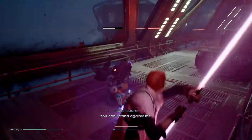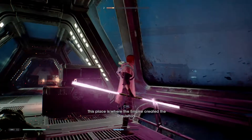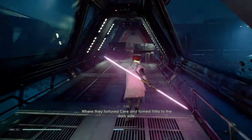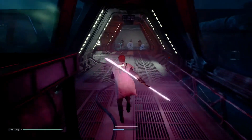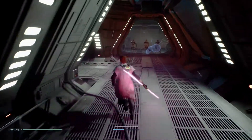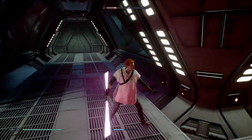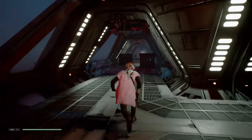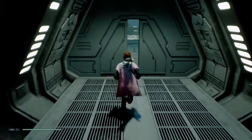Stand against me! Oh yeah! This place is where the Empire created the inquisitors - they tortured Cere and turned Trilla to the dark side. Let's tear it down, BD-1! I missed the target. Intruder - seal the blast door! They just closed the door on themselves. I wasn't talking too much back there guys, just because I don't want to die - I need to concentrate.